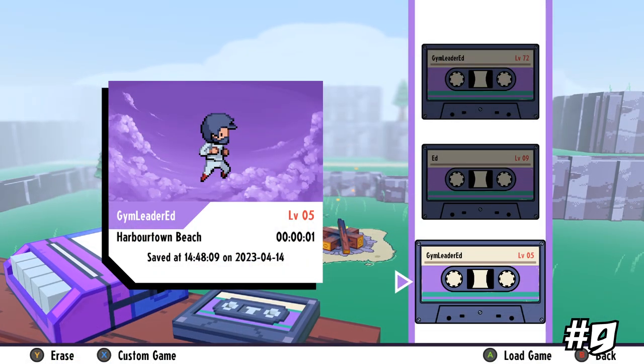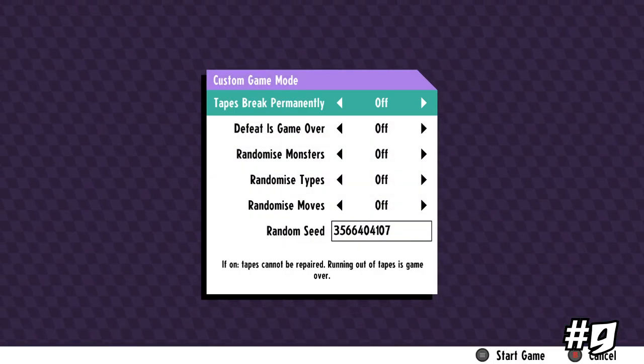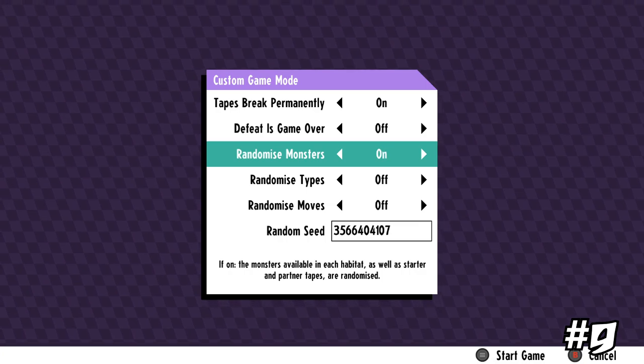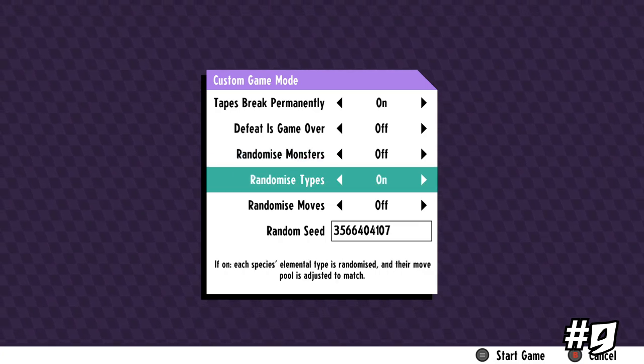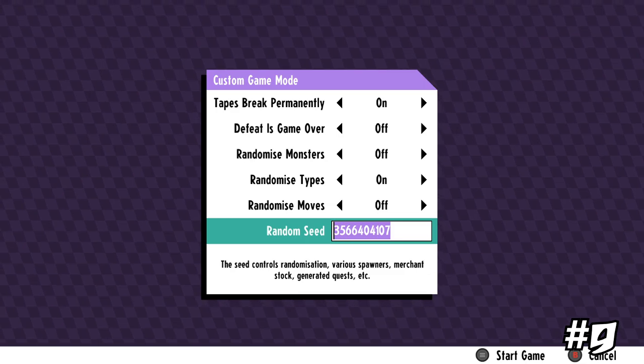Earlier we talked about how you can adjust level scaling and AI intelligence, but what you may not know is that when you beat the game you actually unlock a plethora of custom options, allowing you to do pretty much anything you could ever want. You can have a Nuzlocke, a randomizer, etc. I just think it's really cool that a lot of monster taming games started doing this, and it wasn't even that heavily advertised — you might not even know Cassette Beasts has this.